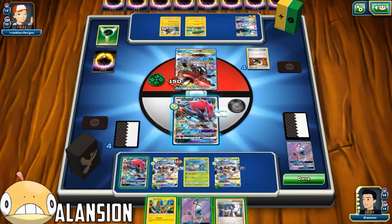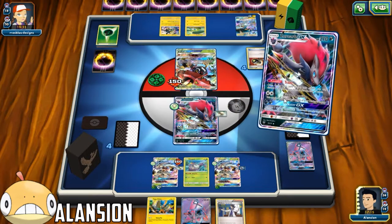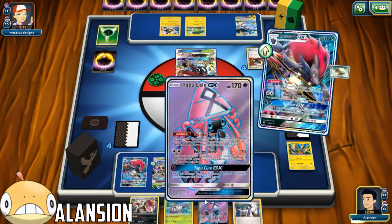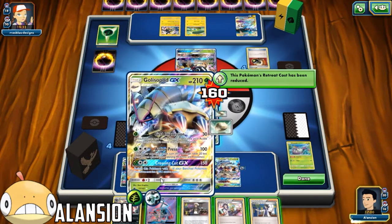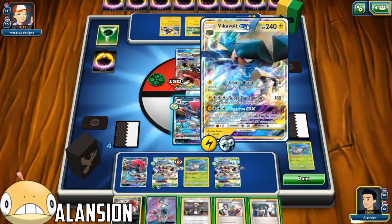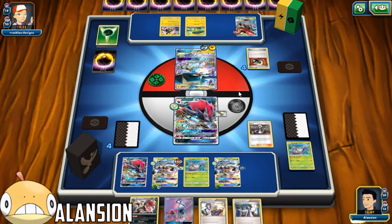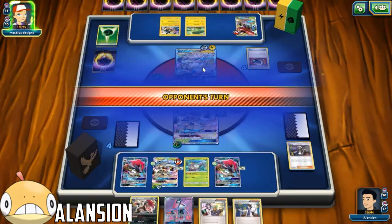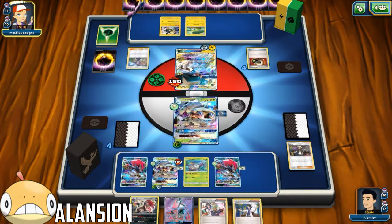I definitely want to attach a Float Stone here right now. Let's trade off the Tapu Koko - if we can get what we really want. That's not what we wanted. I think we've got what we need - we need to knock this out. Let's apply some damage, doing 180. Let's Guzma this out - he can't Nature's Judgment that anymore. Let's put this out and use First Impression, do 150, get that low.